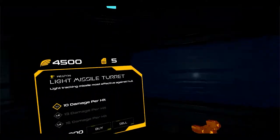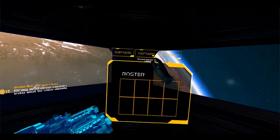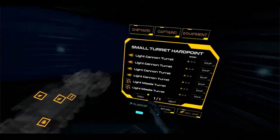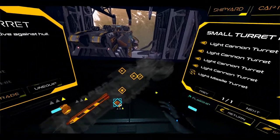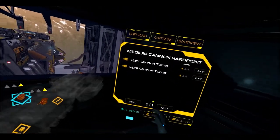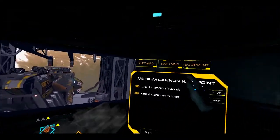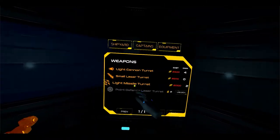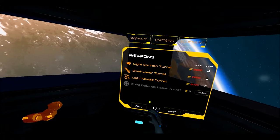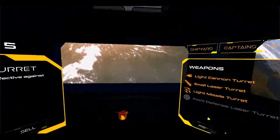Let's go back to the store and pick up a couple more missile turrets. Put one on the bottom port here. Let's fill the rest of these slots — they're left with more light cannons. We need to sell some items because we need a captain. We have two light missiles — let's sell those back, and let's salvage some of our light turrets as well. That should be enough.